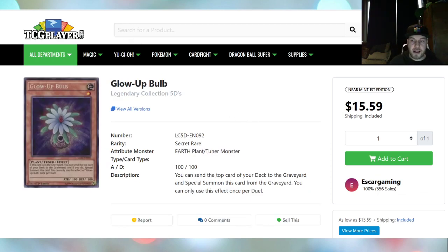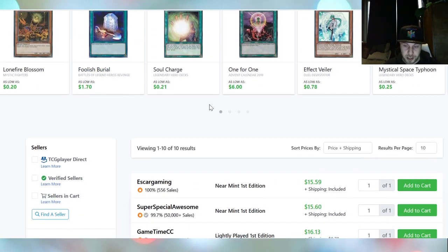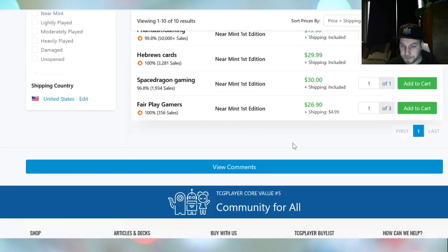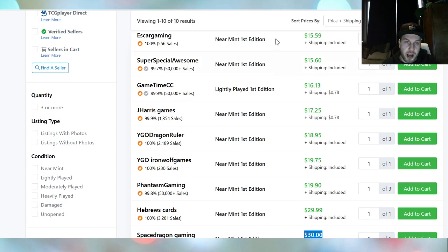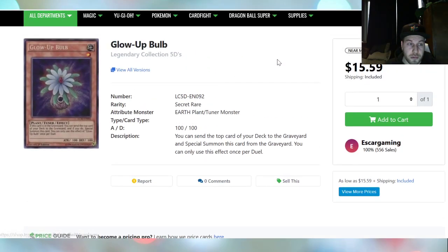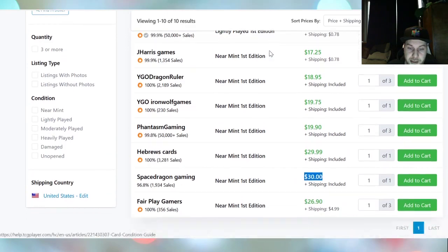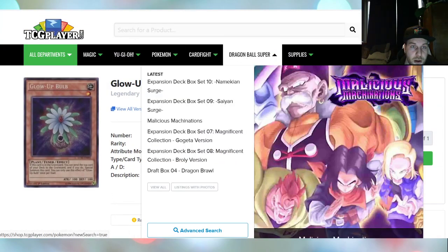The next card we all know is going up in price because of Needle Fiber is Glow-Up Bulb from Legendary Collection 5D's. Every Glow-Up Bulb version is going up in price. Secret Rare market price is $12.31 — today you can grab your copies at $15.59, and the page bottoms out towards pretty much $30 for a Secret Rare, so it's still in buyout mode. I think I would grab the $15 one, because I think it's one of the best cards you can grab. You still need two or three if you really want to play with Needle Fiber.